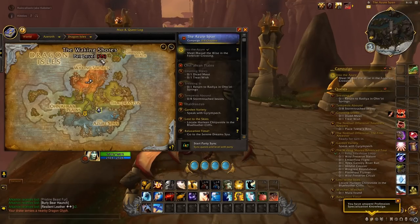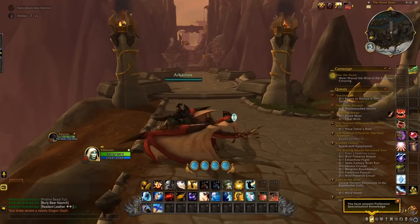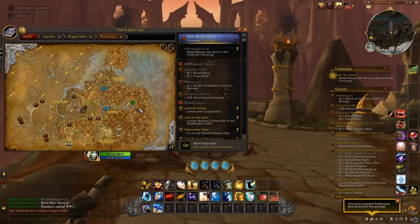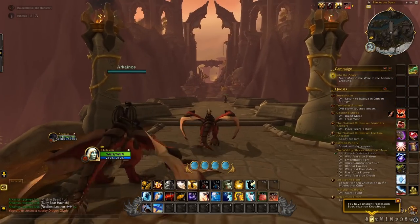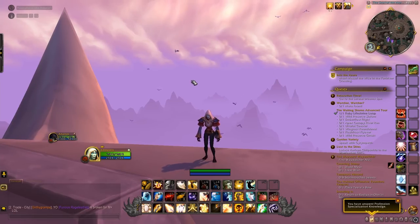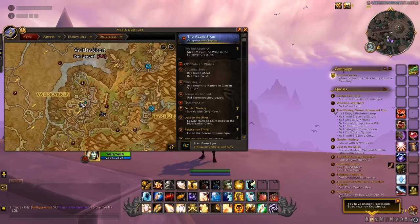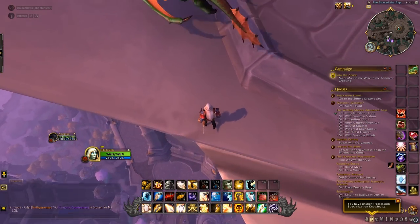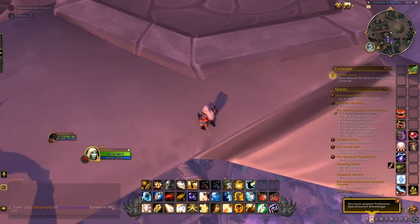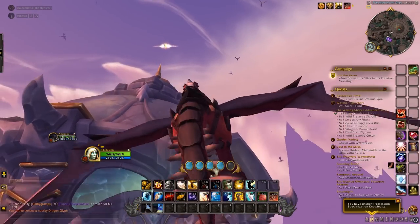I'd highly recommend spending your tokens at the trainer before this last zone. Thaldrasus is so mountainous — you're going to need every single perk and vigor restore perk you can get. So now we're doing Thaldrasus. Start with the main city, Valdrakhan. Get up on top of the giant structure — there's a teleporter at the bottom that'll spit you out up here. Get on your mount and fly up onto this dome.